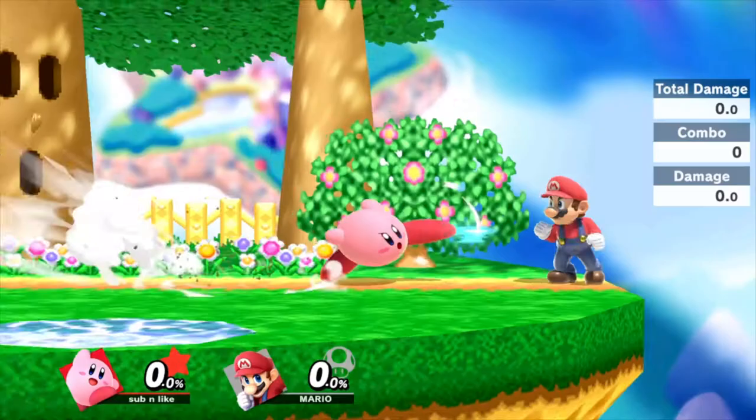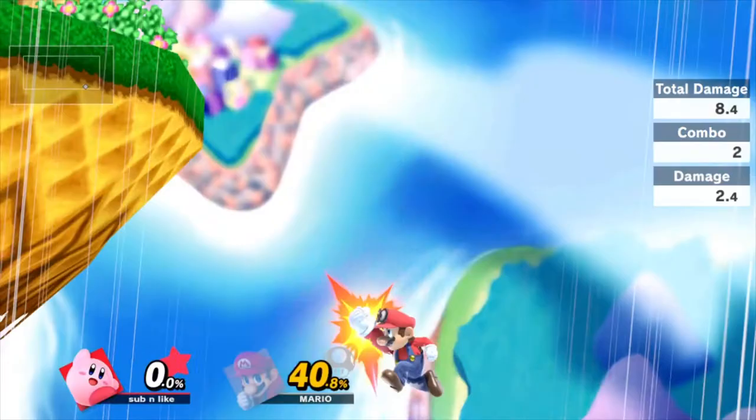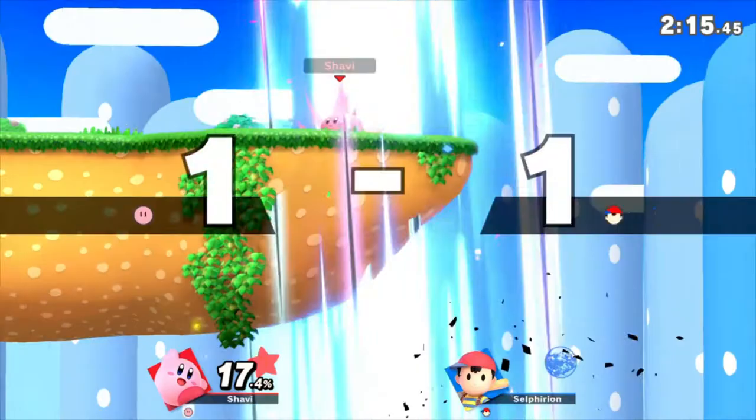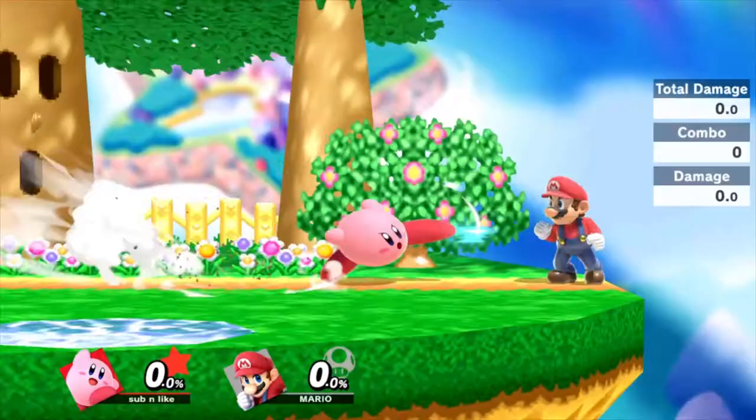Kirby's Final Cutter has a chance of spiking on stage when an opponent is on the ledge, but it isn't as easy as in Smash 4. It is possible offstage, but it's better to edgeguard normally than go for it because you may accidentally lose a stock before your opponent. It's possible for your opponent to also recover from it, so be careful. In order to guarantee it, you need to be really low from the map making it impossible for your opponent to recover.